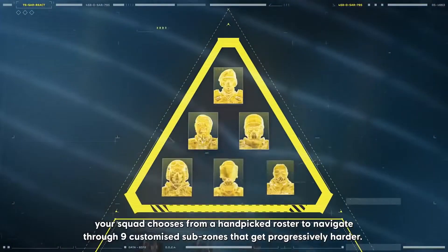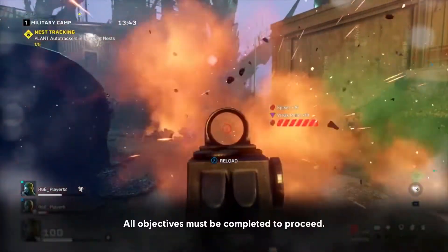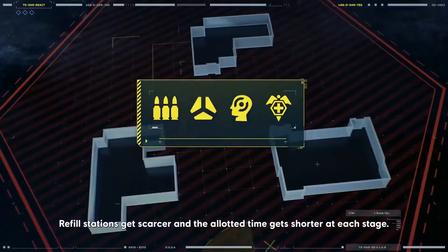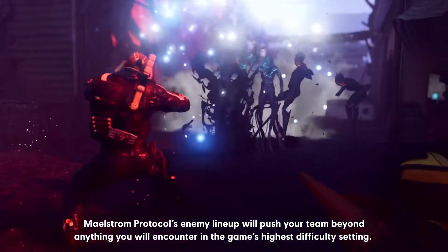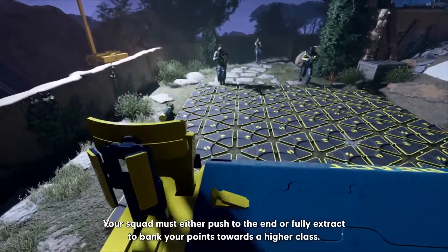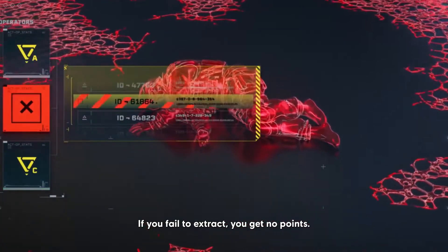Each week, your squad chooses from a hand-picked roster to navigate through nine customized sub-zones that get progressively harder. All objectives must be completed to proceed. Refill stations get scarcer, and the allotted time gets shorter at each stage. Maelstrom Protocol's enemy lineup will push your team beyond anything you will encounter in the game's highest difficulty setting. Your squad must either push to the end or fully extract to bank your points towards a higher class. If you fail to extract, you get no points.